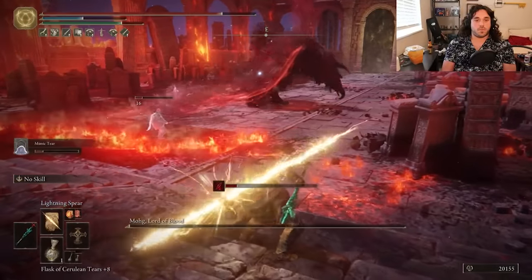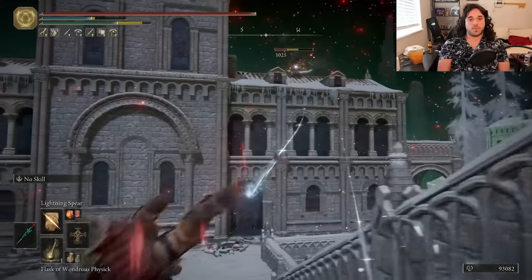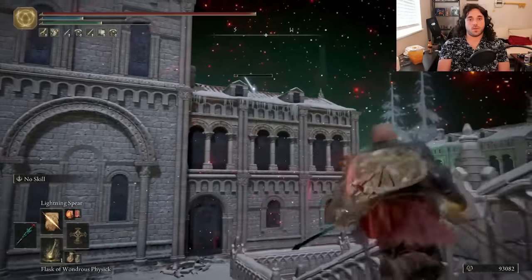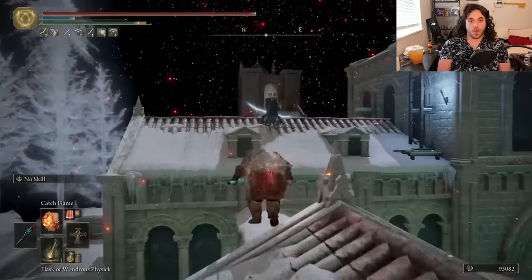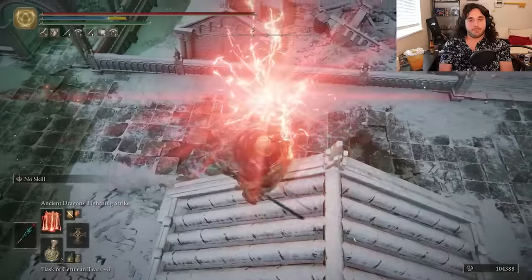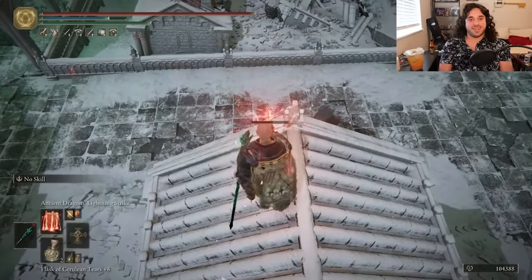Gotta get a little close — close only counts in horseshoes, hand grenades, and glens. Liturgical town has gotten us sniped more than a few times, so let's snipe that sniper. Our sniper doesn't do enough damage and slightly pushes her out of range of the spear. By the time we get up to the roof, she's facing the wrong way. Very funny. Also funny — we can hit the black knife assassin from the roof. It might be invisible, but it can't jump.